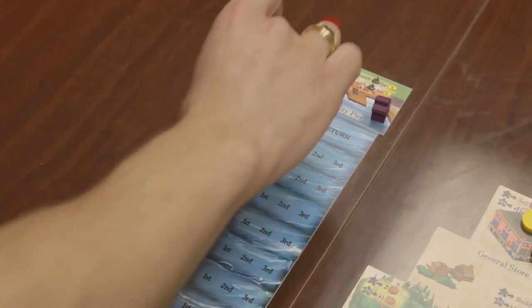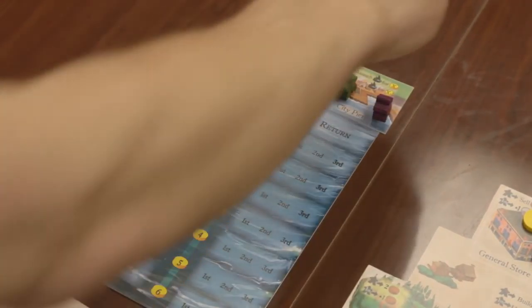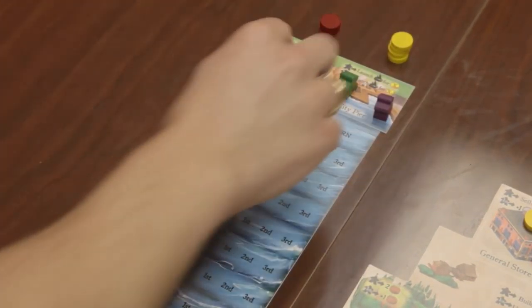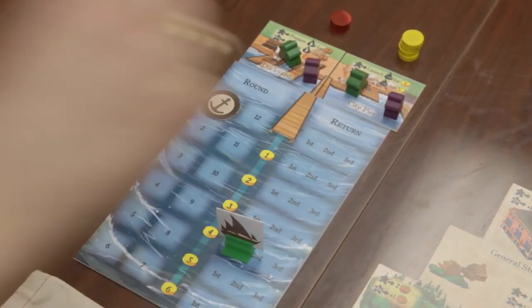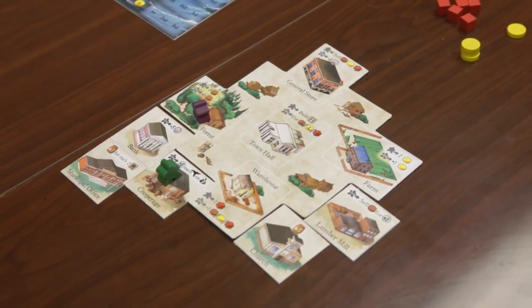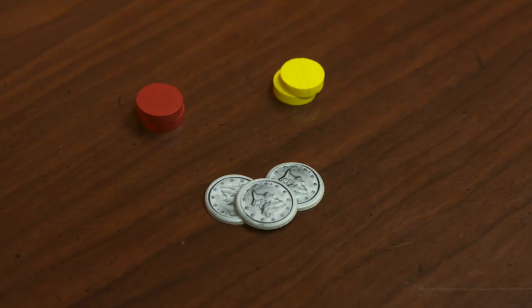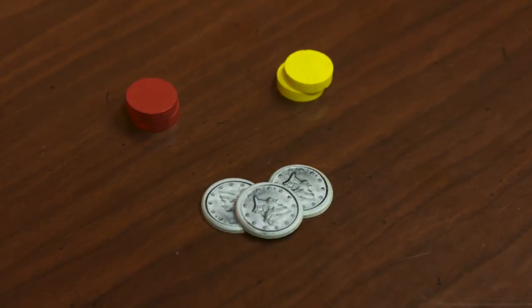Preparing a ship requires wood, and launching a ship requires food equal to the number of spaces your ship will travel. The longer the expedition, the more food is required. In addition to placing workers, each player has the option, at any point once per round, to purchase two food or two wood for three dollars.